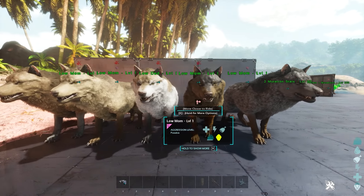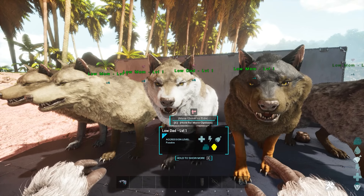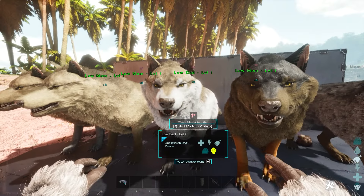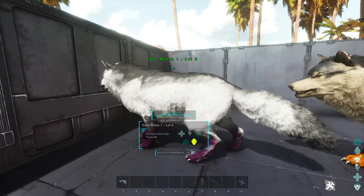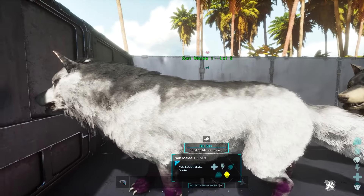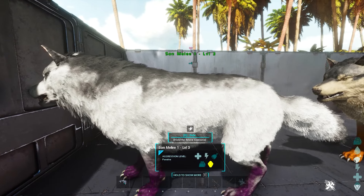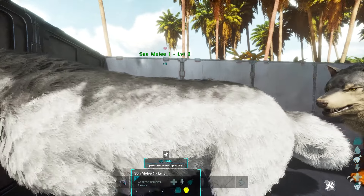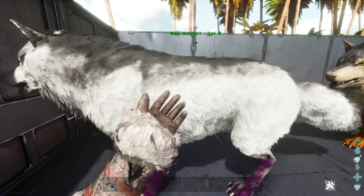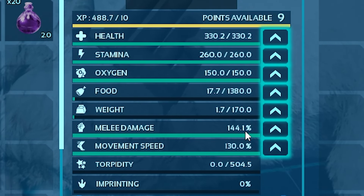The idea is to breed until you get the mutation that you want — in our case, either health or melee damage. If we're looking for a melee damage mutation and both parents are at 132.5, the baby with a mutation will change color in some way. In this case it gave it purple paws. I've named this son 'Melee 1' so I know it's a male. We're only going to breed males so we can replace the dad. We know it has a melee mutation because it is two levels higher — instead of being level one like its mom and dad, it is level three. It has two mutations and its melee damage is 144.1, much higher than before.